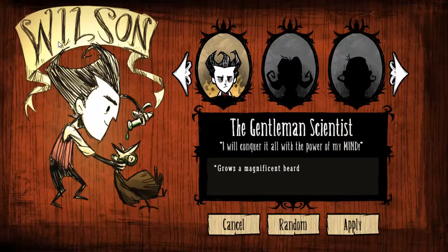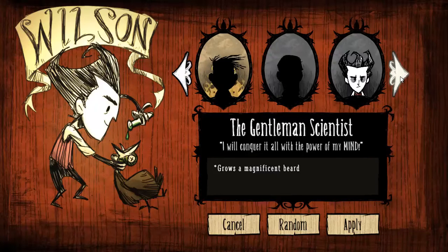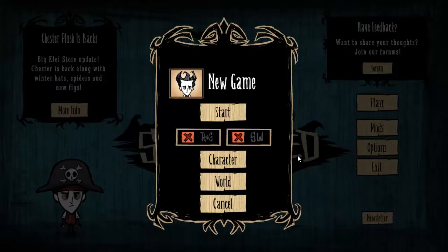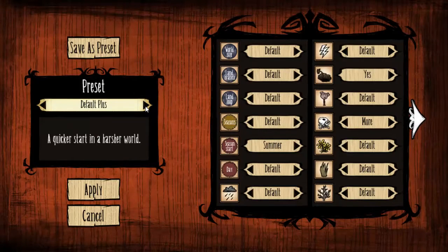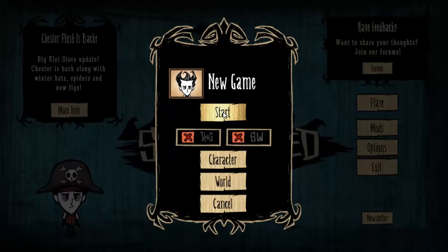Let's have a look at the characters. We have Wilson here, the Gentleman Scientist — "I will conquer it all with the power of my mind." He has a special ability to grow a magnificent beard. I'm not quite sure what that's all about, but we'll find out. Looks like we just have Wilson available, so Wilson it is. I'm going to leave the world at default settings and start the game.